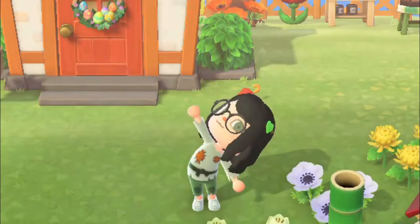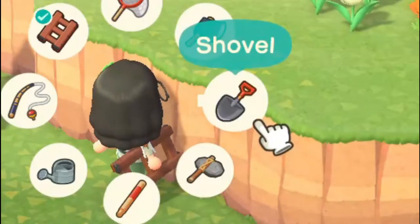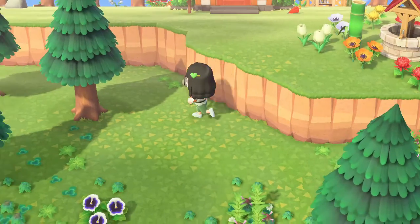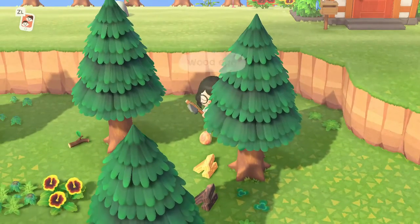Last but not least, the wood egg. These are found by hitting any type of tree with a stone axe. The eggs can be harvested from any type of tree, so be it hardwood, fruit, pine, or coconut palms.